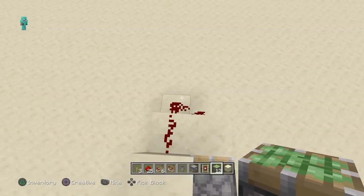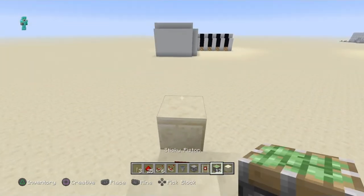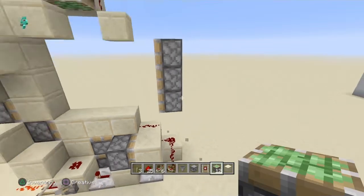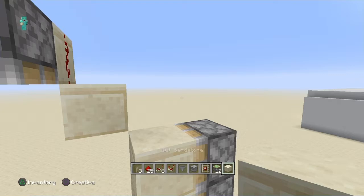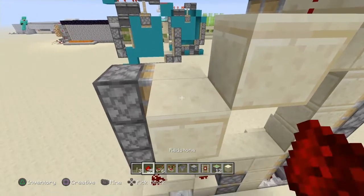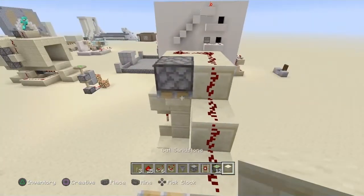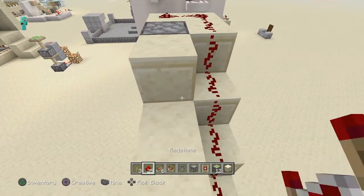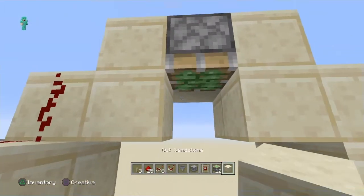I am going to this side — the right side. You will put the pistons like this. You will put a block like this, here. Then you will put a piston like this, a second piston, and a third piston, and you are going to break the block under it. Then you are going to cover them, go down once and put redstone here, go down twice and put redstone here. Then you will put redstone here like this, and put a block here.